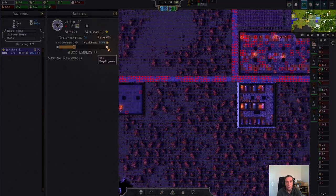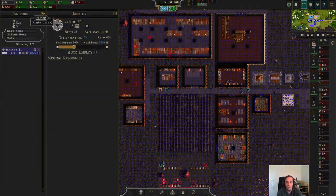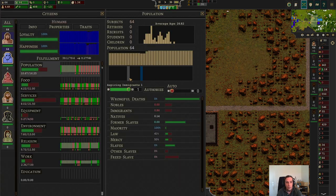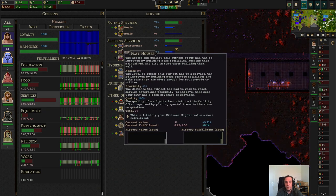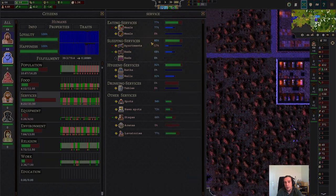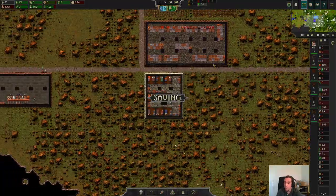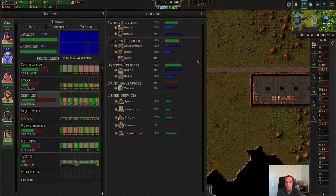We obviously need more janitors — this place is not going to look good. But the janitors don't lack any resources anymore, so now you can see them roaming and repairing stuff. Let's check what happened in the services tab. When you look now, the amount of apartment fulfillment is rising — quite steadily when we fast forward a bit. There's still a lot more capacity open, but as soon as we've built these, there's already an influx of more people available.